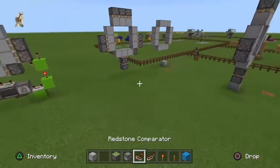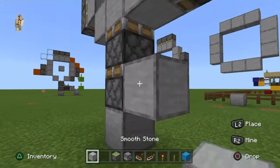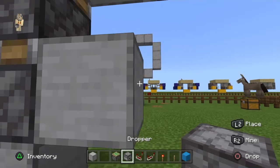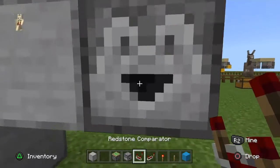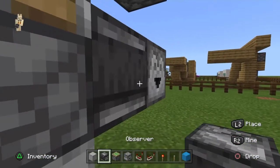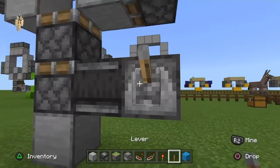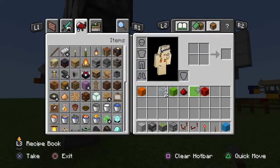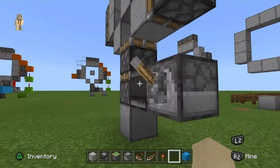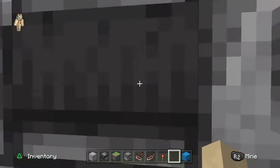Let's go over onto the bottom part. First of all we're going to go out one and place a dropper facing inwards like this, then get an observer and place it in like this — this should trigger this. Then we want to get a lever and place it here like this. This will be your opening mechanism, but you can add a T flip-flop or whatever you prefer.